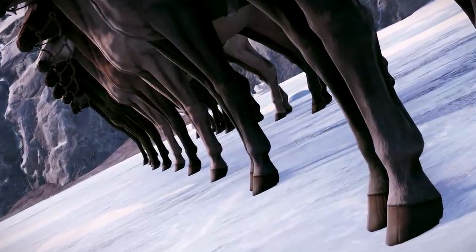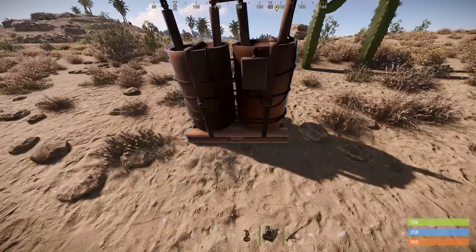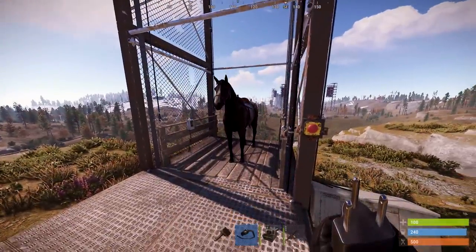First, some quality of life stuff currently on staging: by default, kayaks will now face away from you, and mailboxes, barbecues, medium batteries and wind turbines will face towards you when placing. Horses can use elevators again — huzzah!